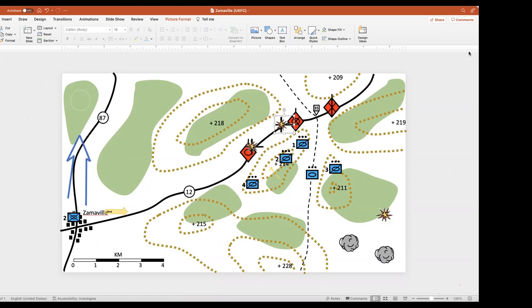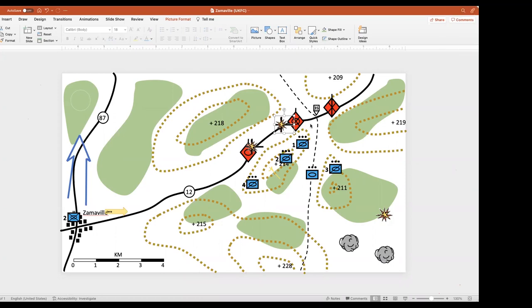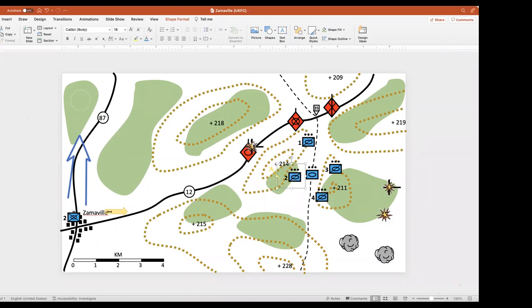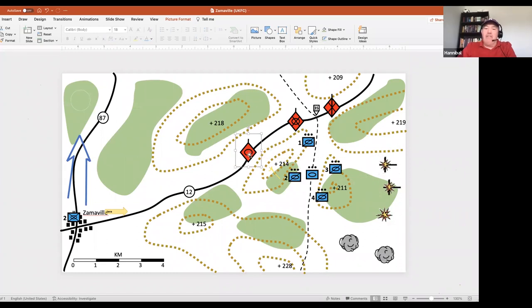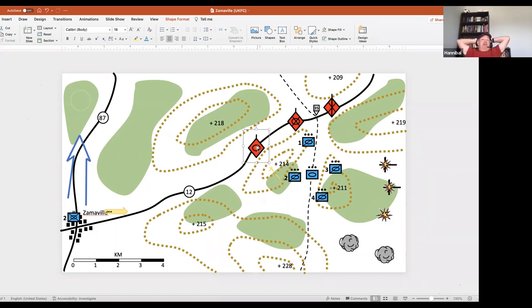Red Coat proceeds with his full frag order, noting he'll stay true to what he had after 60 seconds — even if solutions tend to get better as the discussion goes on, incorporating the best elements of previous plans. Giving the order verbally as if over the radio.